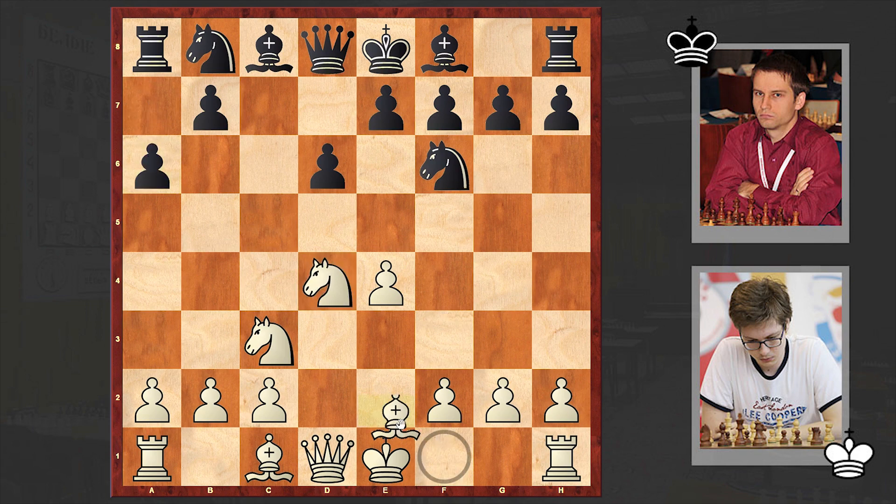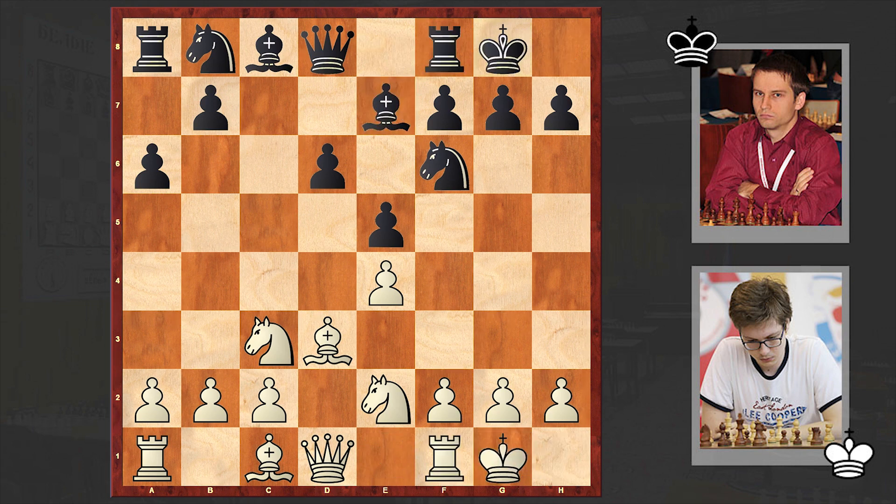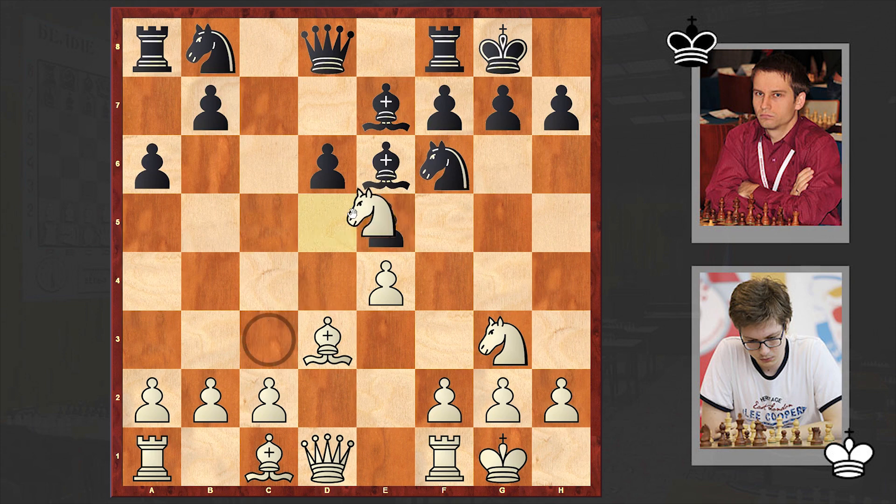a6, the Najdorf variation. Be3, e5, white goes back, Be7, and both players castled kingside. So white chose a line with castling kingside — not an ambitious line of course, but even so this can lead to a very aggressive attack.